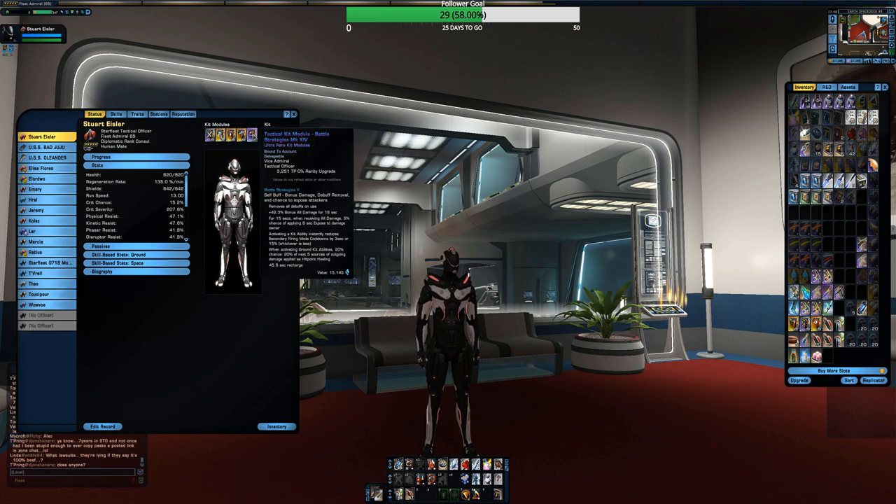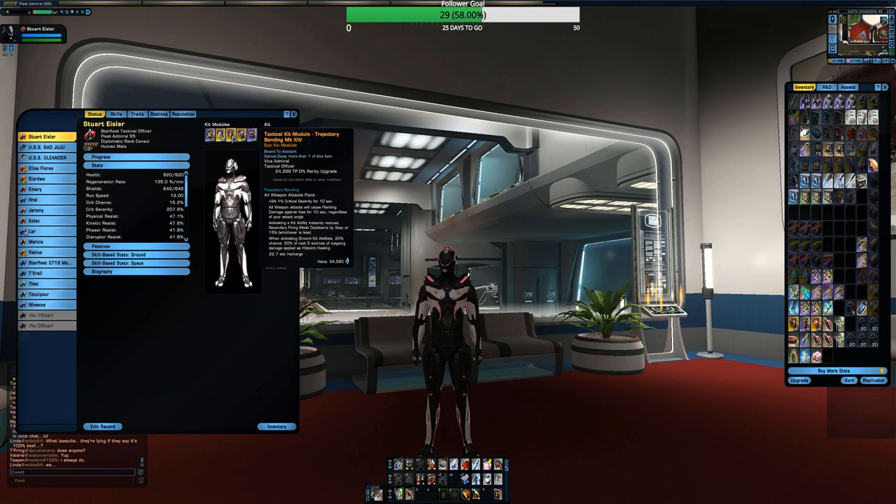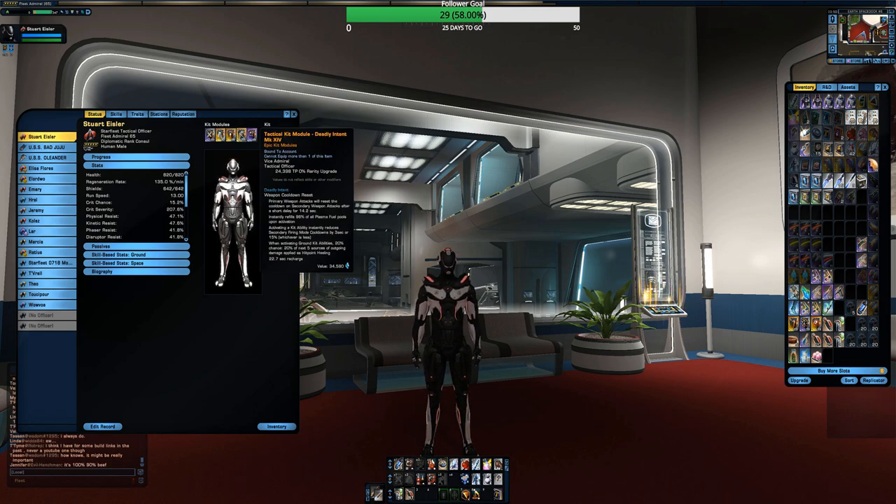I'm using the Battle Strategist — this boosts your damage by quite a bit, bonus damage as well. Then the two I covered in the previous video: Trajectory Bending gives you additional critical severity and makes all of your shots flanking shots for 10 seconds, which is additional damage. And Deadly Intent — the main reason I'm using this is it helps with the secondary fire mode on your weapon, bringing those cooldowns way down. Depending on the weapon you're using, that can be pretty helpful.